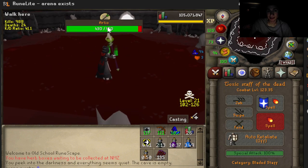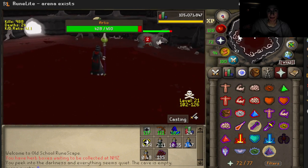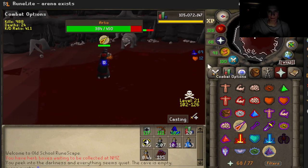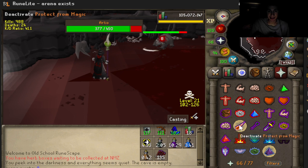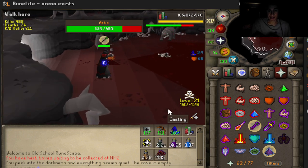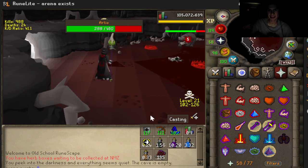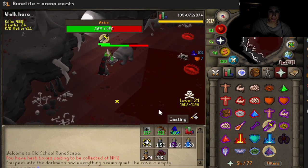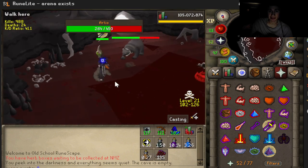The boss can be killed with mage or range. Let's kill it with mage here. He does a magic attack — you freeze at first. He always does either a magic attack or a range attack. Usually it's going to be a range attack, and he does do an occasional magic attack that you must do Protect from Magic against, guys.